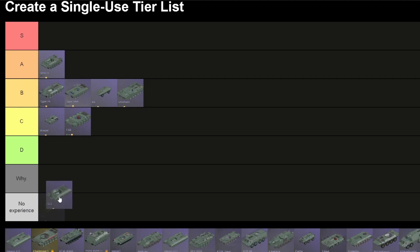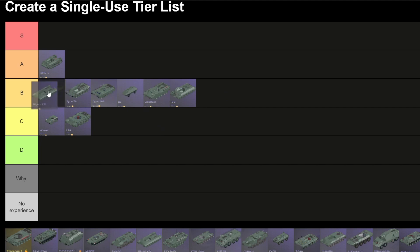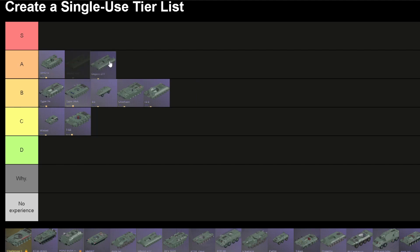IS-3. This thing also has decent front armor and it's a heavy tank, so honestly I cannot put it above those three tanks because they are basically early MBTs. I'm gonna put it below the Chieftain. Object 277 — this is a really good tank. It's pretty fast in acceleration, has an okay reverse speed, and its armor is actually really good too. With my personal experiences, it's a super good tank, so I'm gonna put it on A, above the BMD.